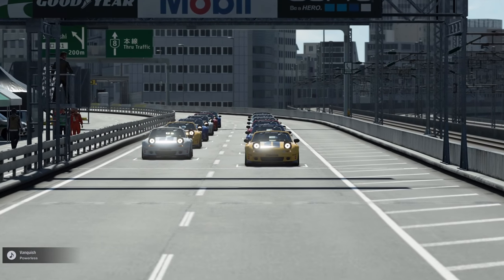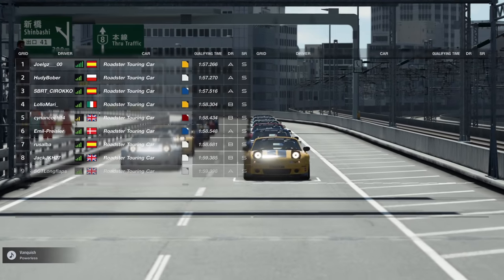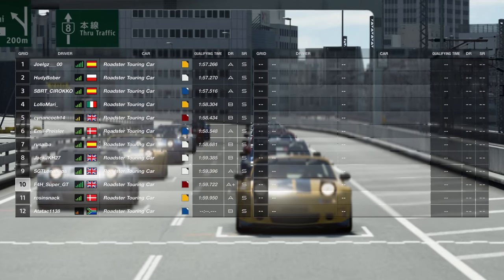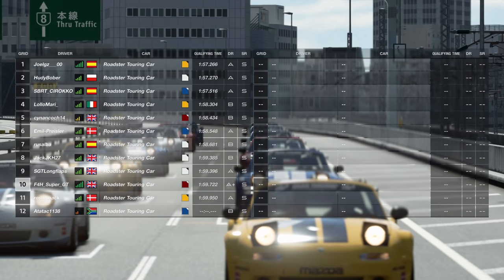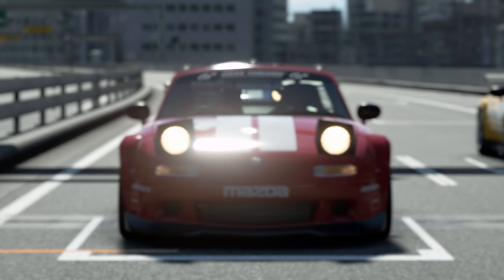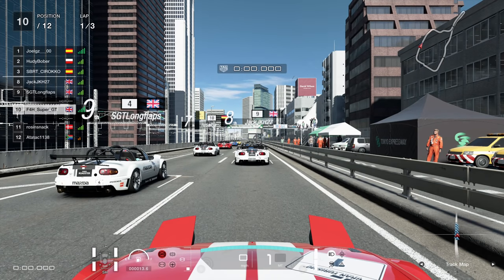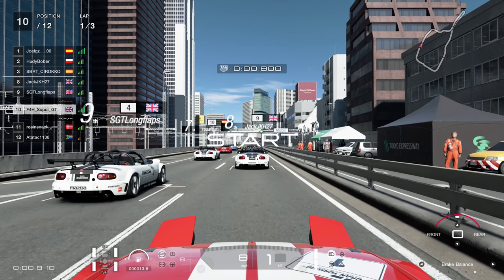Hello viewers, SuperGT here. Apparently it's Momo's time — and I'll be completely honest, that's the first thing I thought when I saw this combination: the Mazda Roadster touring car around Tokyo. I just knew that this was a recipe for death, but we're about to find out whether or not that transpired to be the case.